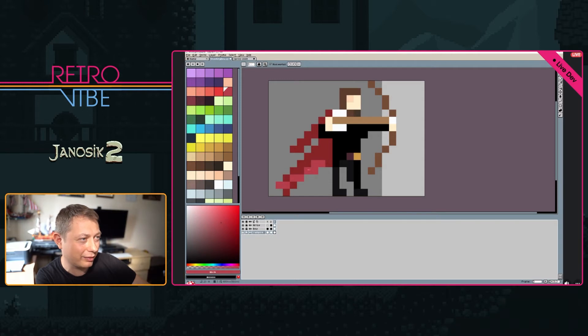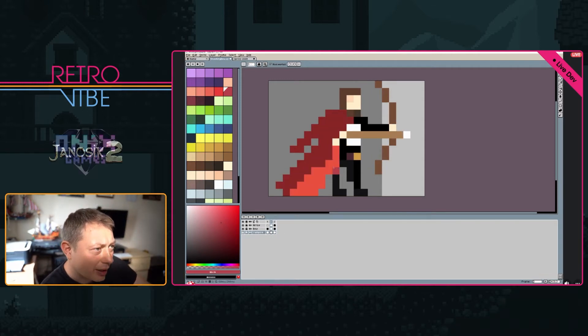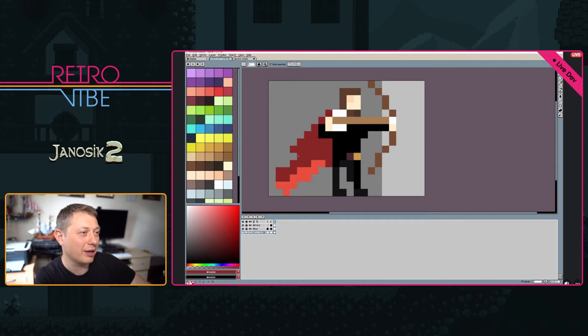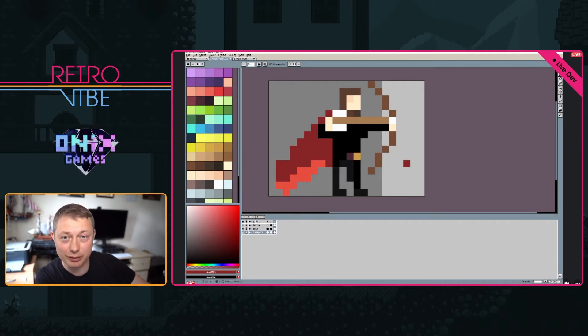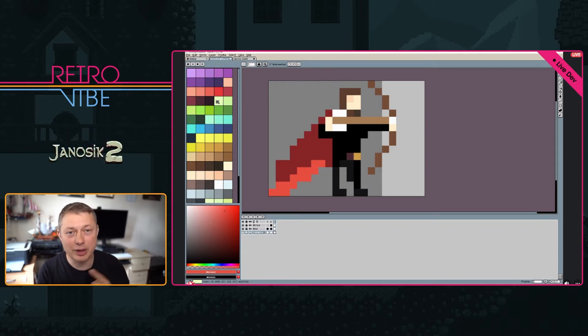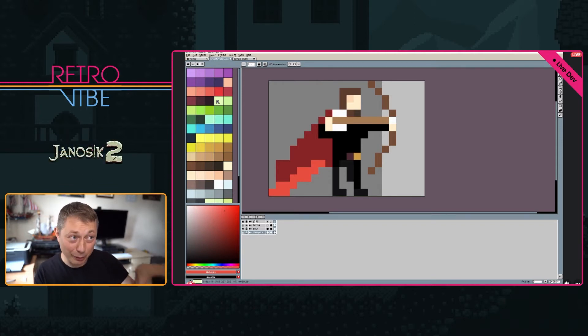Someone asked if this is the same character from the first game — no, we didn't have that character in the first game. In the first game I had just Yanoshik, the main character — you can play that on Steam and GOG, it's absolutely free. In Yanoshik 2 we'll have a vampire and a werewolf as well, so three characters you can switch between. If you ever played the game Trine, it had the same mechanic of switching characters on the fly — that's what I want to do in my game.